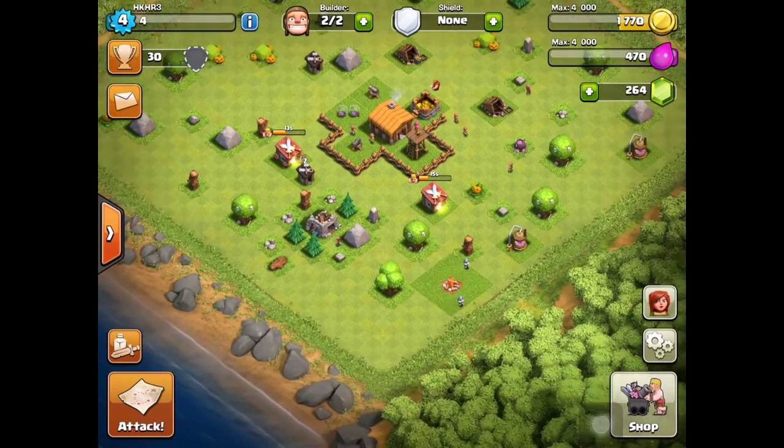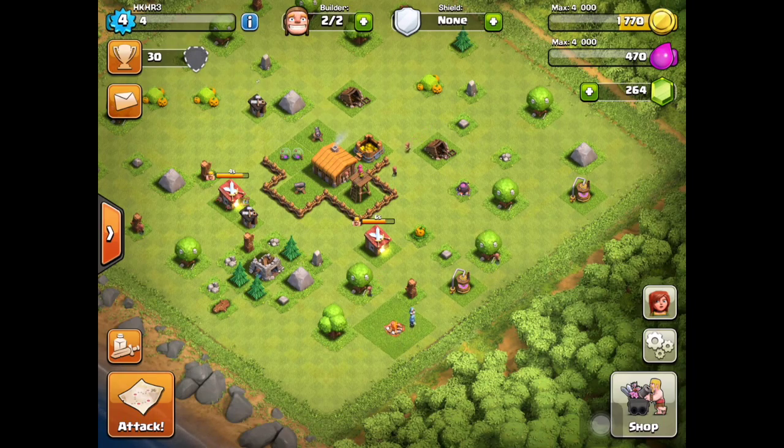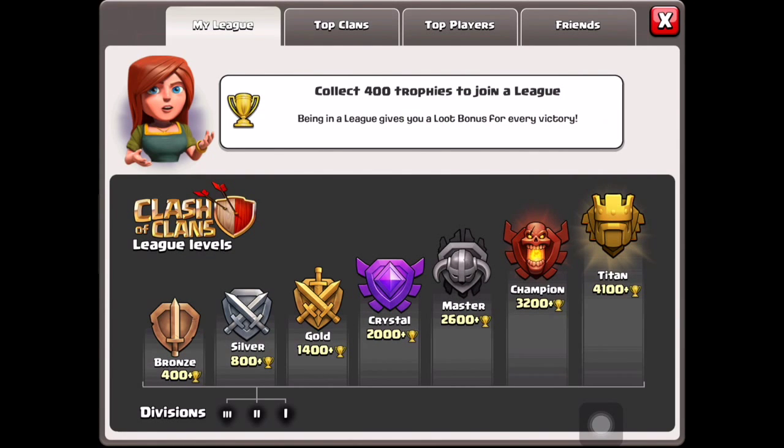We have 30 trophies. Many people chase trophies, but trophies aren't a big deal early on - they just determine how hard your opponents are. Don't care too much about trophies until at least Town Hall 5. For Town Hall 2, it's better to stay below Bronze. Town Hall 3, stay in Bronze 3 or maybe Bronze 2.